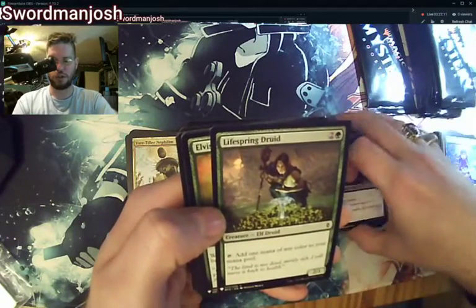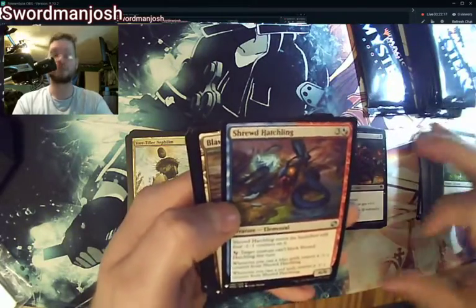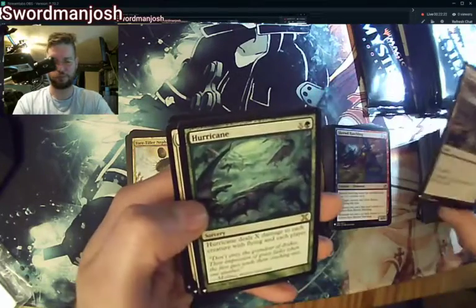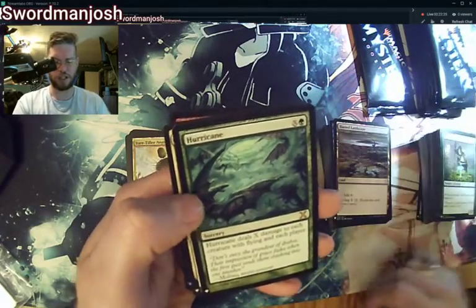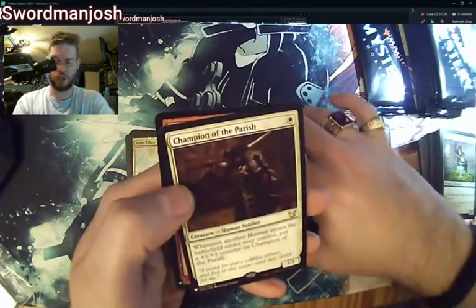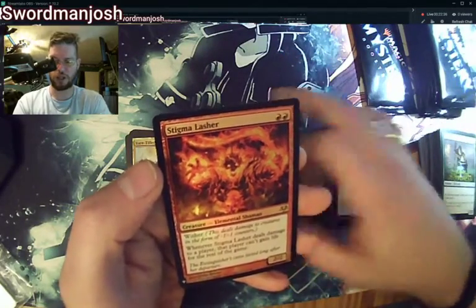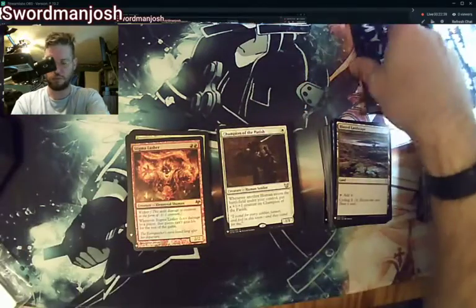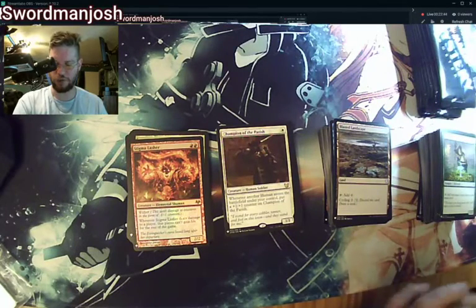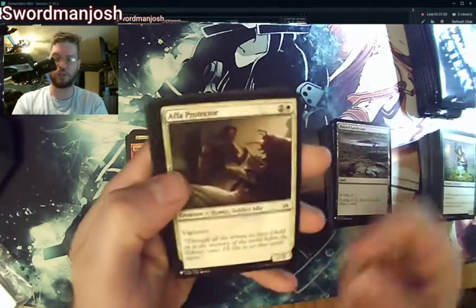Temper, Ice Spring Druid, Velvet Visionary — printed at common — Shrewd Hatchling, Blasted Landscape — I thought that was a common. Hurricane, Champion of the Parish, and a Stigma Lasher with Wither: whenever Stigma Lasher deals damage to a player, that player can't gain life for the rest of the game. That's pretty brutal. I wonder where it sits value-wise.